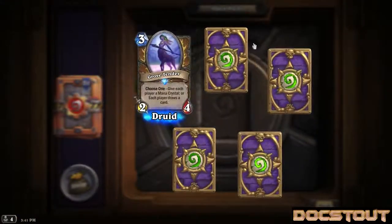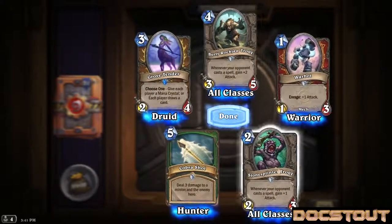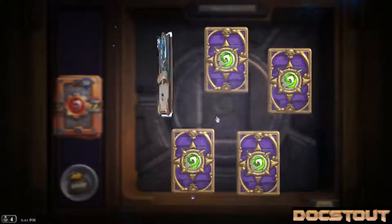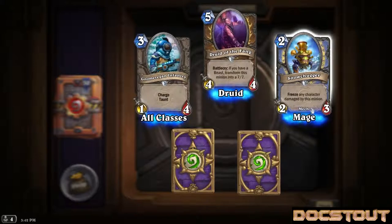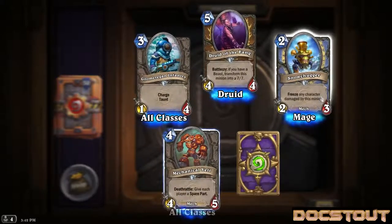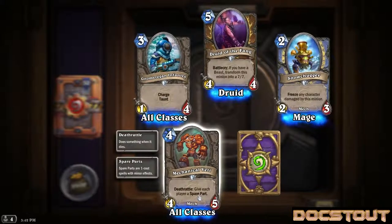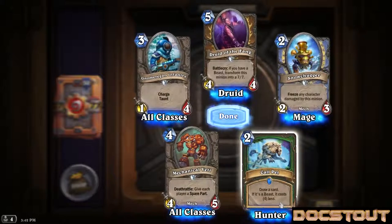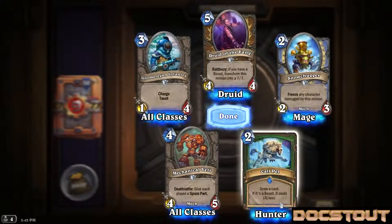Packs five and six bringing more duplicates - another Grove Tender, Burly Rockjaw Trog, Warbot, and Cobra Shot. Complete dupes - at least I have a set now. Will be disenchanting some cards today. Also getting another Gnomeregan Infantry and Druid of the Fang - already some disenchant fodder. Snow Chugger, a mage mech 2-3 for 2 that freezes any character it damages. Neat, seems pretty efficient. Mechanical Yeti, a generic 4-5 for 4 with deathrattle: give each player a spare part - spare parts are random minor effect cards. Our rare is Hunter's Call Pet, a 2-drop spell: draw a card, if it's a beast it costs 4 less. That seems pretty good. First 6 packs down, 30 to go.